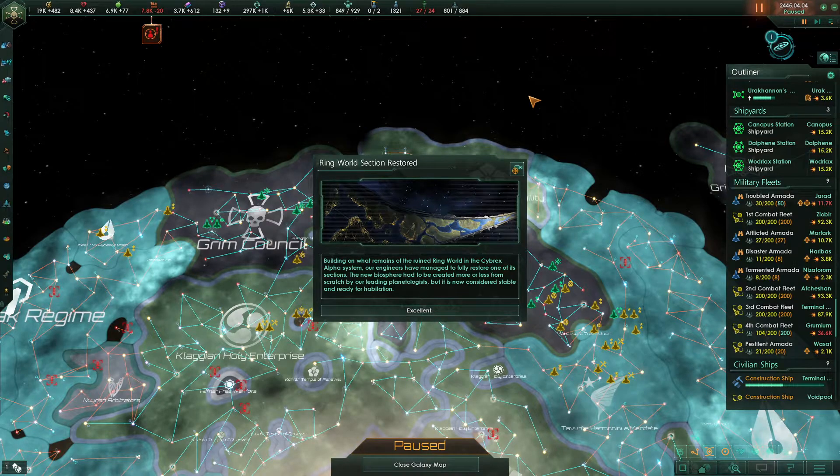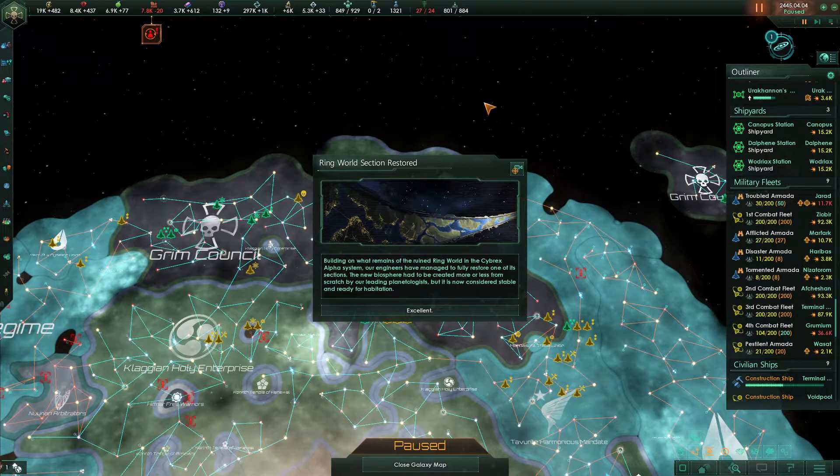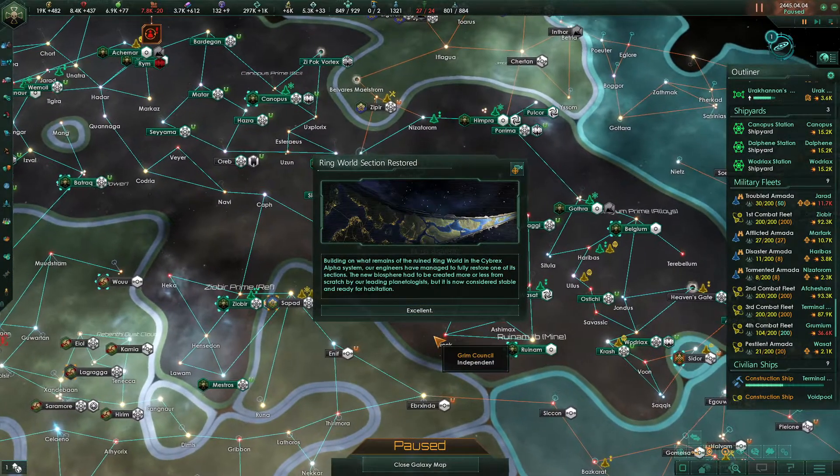Hello everybody and welcome back to Stellaris, where at the very end of the last episode, just as I was hitting the button to cut it, this popped up, so we'll cover that now. The Ringworld section has been restored — that is one of four. Building on what remains of the ruined Ringworld in the Cybrix Alpha system, our engineers have managed to fully restore one of its sections. The new biosphere had to be created more or less from scratch by our leading planetologists, but it's now considered stable and ready for habitation.